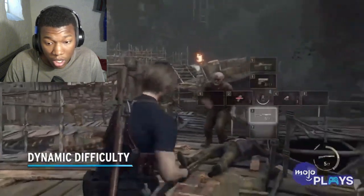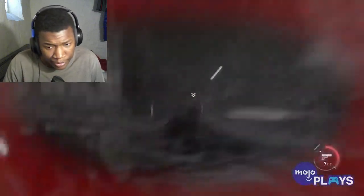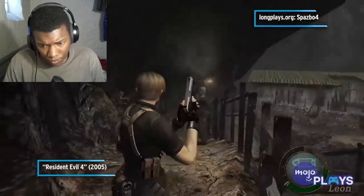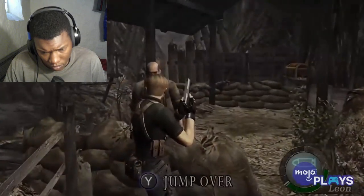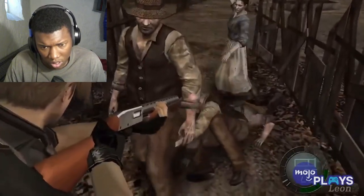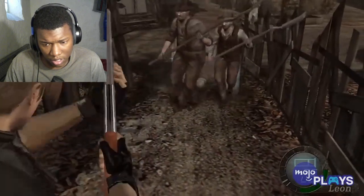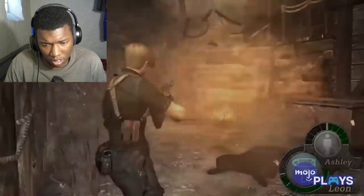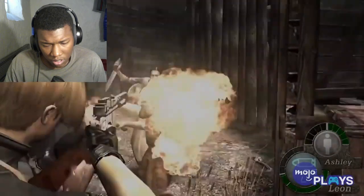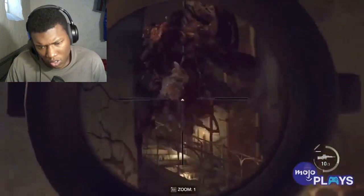Dynamic difficulty — the original Resident Evil 4 had your typical difficulty settings: normal, professional, and easy, which was only available outside of North America. If you were playing on normal difficulty it was more of a sliding scale that shifted depending on how you play. If you were more accurate and taking less damage, the game would get harder, throwing more aggressive enemies at you and making you use more resources. If you were struggling — missing shots, taking more damage, dying — the game would throw fewer enemies at you and give you more resources to help. This dynamic difficulty didn't make its way to the remake.